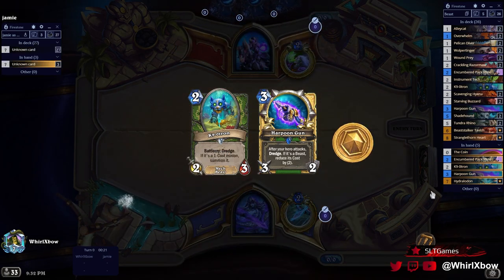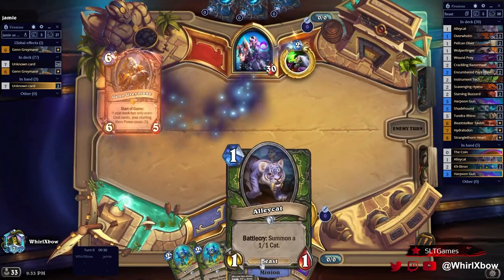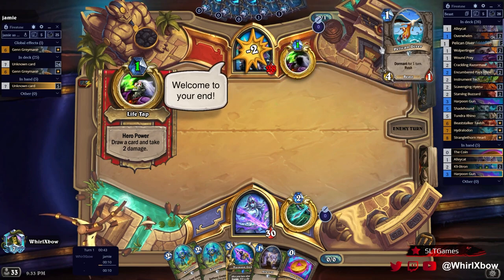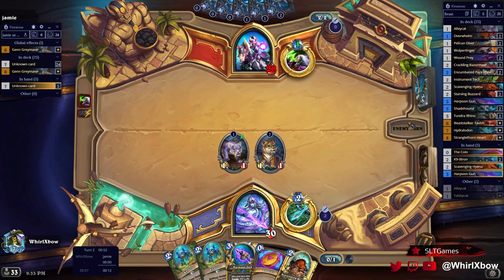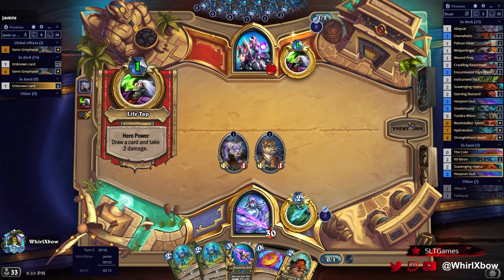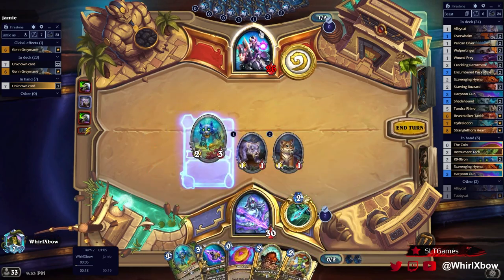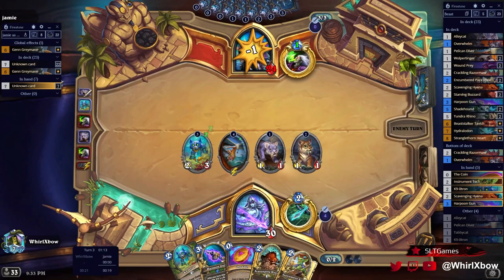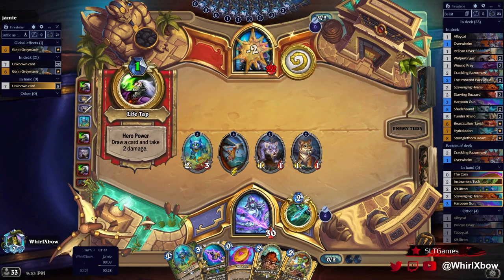Come on, hopefully get maybe a one-drop here. I slammed this on one just because in case I top-deck a Hyena, it's really good. The Hyena slamming on one, then a top-deck Starving Buzzard becomes really, really bad. I feel fine doing this next turn — Caninotron. He does the same thing again unless he plays a minion, which I doubt. Now it's Caninotron, I should do this but I'd rather do this here I think. Go for one for free.